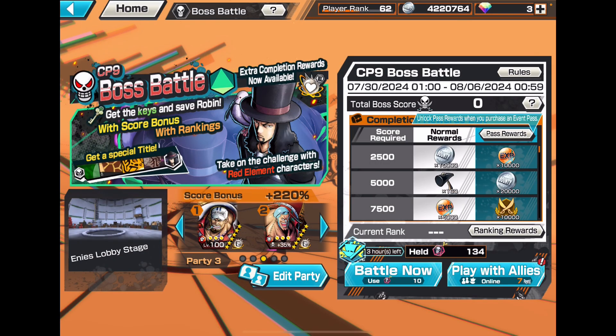At the moment I have 134 cards. The characters I'm using are EX Akainu and Two Years Later Franky — those are all the characters I have with the score bonus. In total I have 220% and I also have the alliance bonus on, so that's going to give me a lot more points.